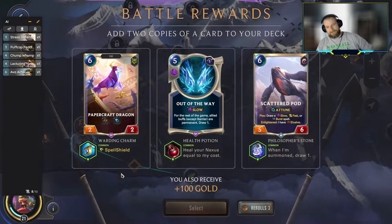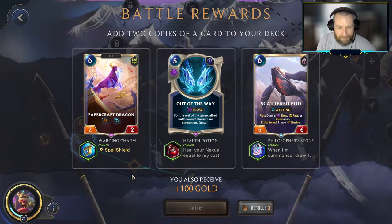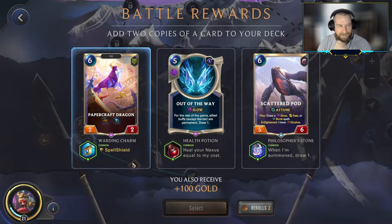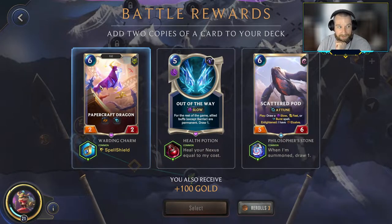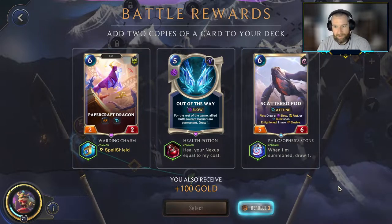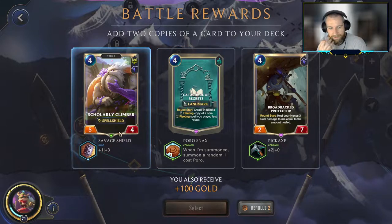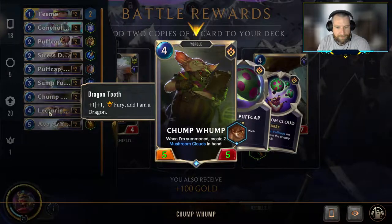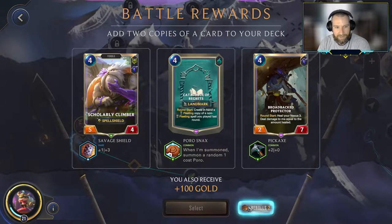Papercraft Dragon — always exciting with Teemo, getting those double-striked attacks in, putting quadruple Puff Caps into the deck. I like it, but it is very expensive. As you get up to Aurelion Soul, you really don't have the opportunity to get to turn six. The problem with this deck is we have the Chump Wump, the Lecturing Yordle, the Ava Achiever — they're all very expensive. We just need a catch-all removal spell like a Vengeance, and we need cheap plays.